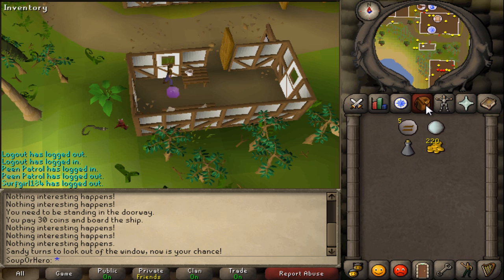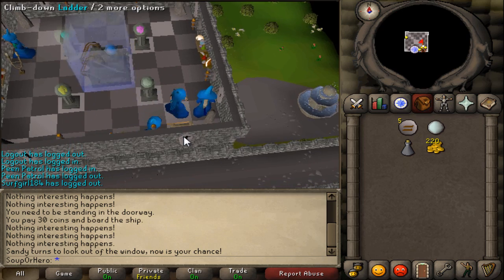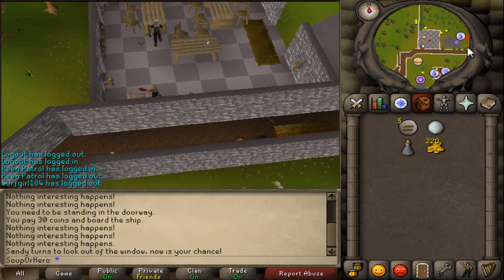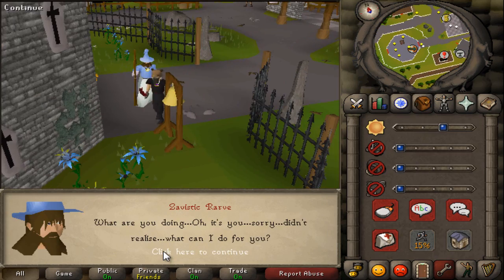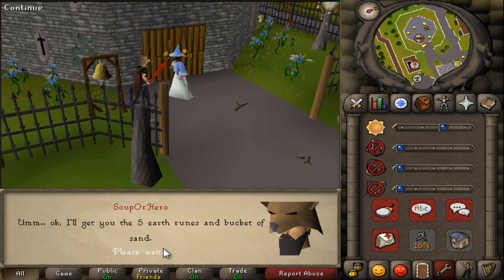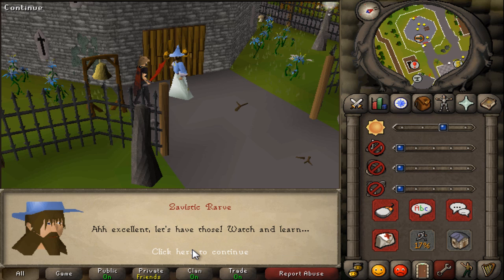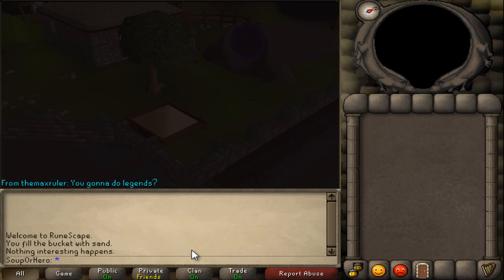I just teleported to the watchtower and then ran to the shortcut. Ring the bell again at the magic guild to talk to Zavistik. Say you have a rather sandy problem and he'll need earth runes and a bucket of sand, which you hopefully have on you. A small cutscene will occur.